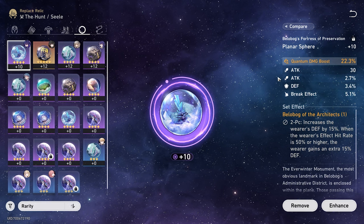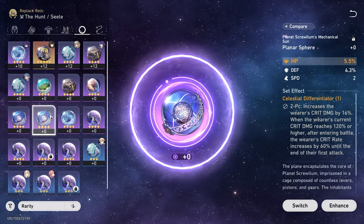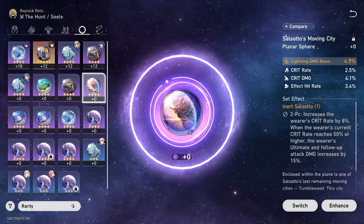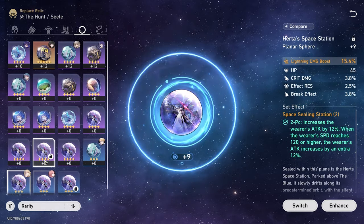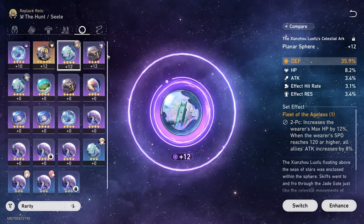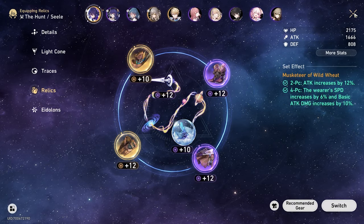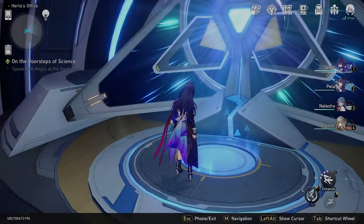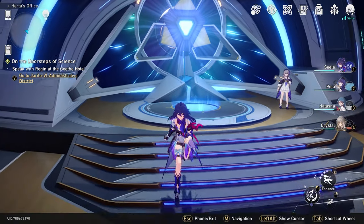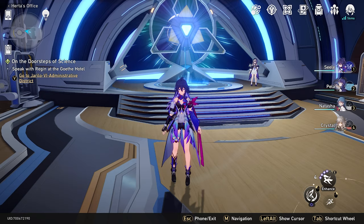You want to get your Planar Sphere's Elemental Damage Boost for most characters, or whatever the relevant stat is. Because there's not much difference in the stats available on these — there are only a couple of random stats you can get — you're going to get a lot of Elemental Damage rolls on these. So it's a very good idea to prioritize farming these early on over your Relics, since you have a higher chance of getting exactly what you're after.